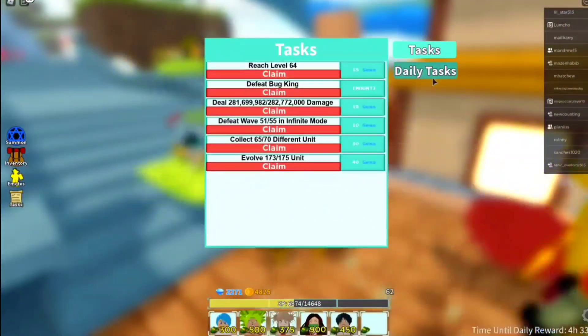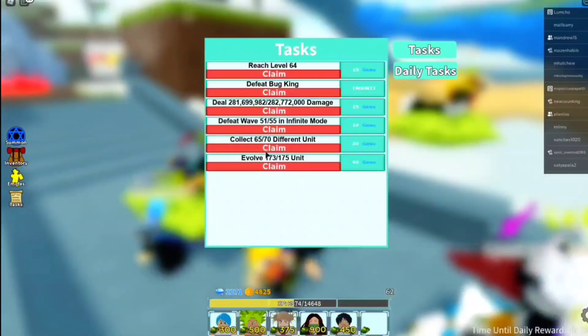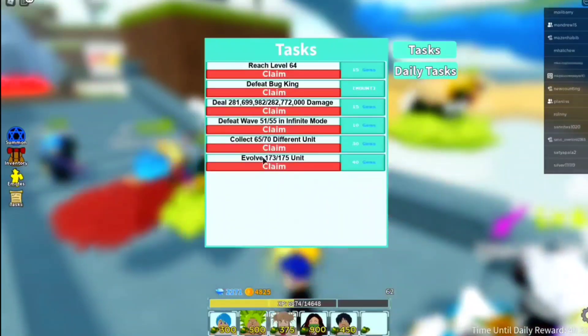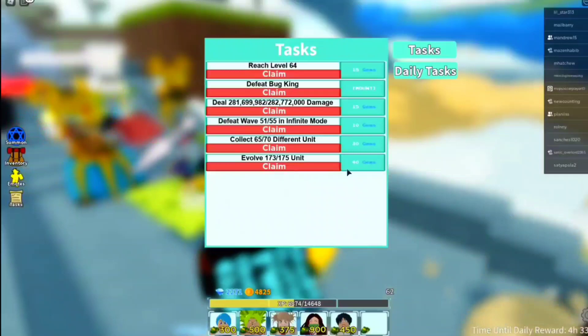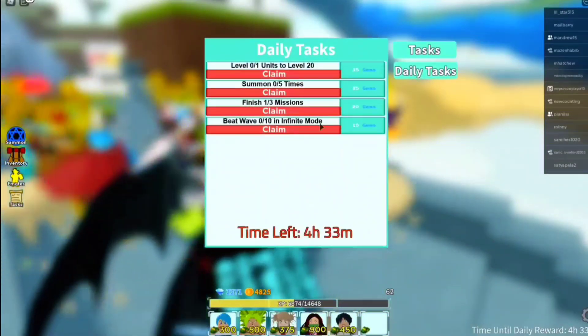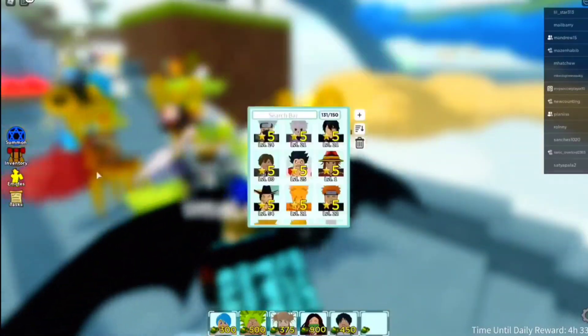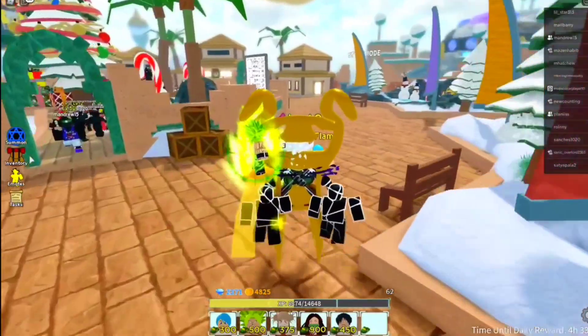Around 150 to 200 gems per Infinite run is really really good and it doesn't take longer than about 30 minutes. Compare that to the Time Chamber which is like 30 gems — Infinite is just way way better. So if you're going hardcore for gems, you want to use Light Yagami.